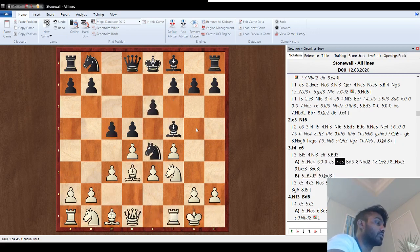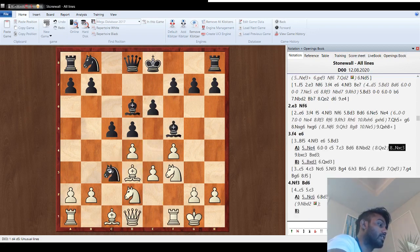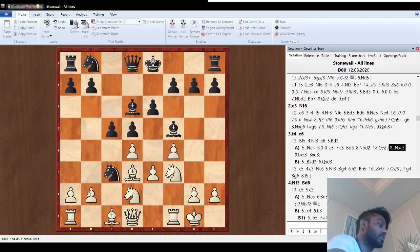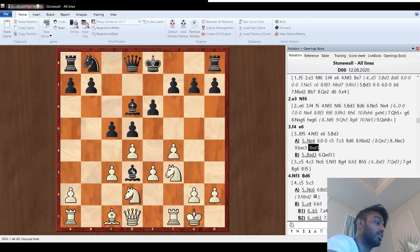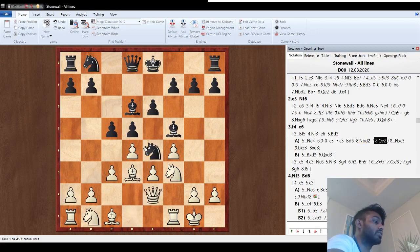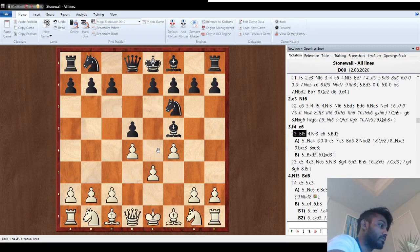So bishop d3 — if knight e4, then castle. One mistake I see in this position is knight d2, because here they can go knight-takes-c3, attacking the queen. You have to take and now they get your bishop — they've won the bishop pair and are up a pawn, so this is not the best. What you have to do here is go queen e2 or queen c2 first, and then you can go knight d2 and try to move the knight from this outpost.